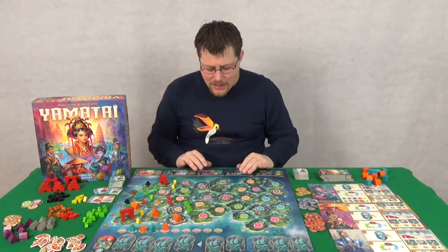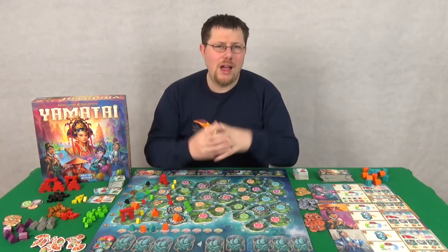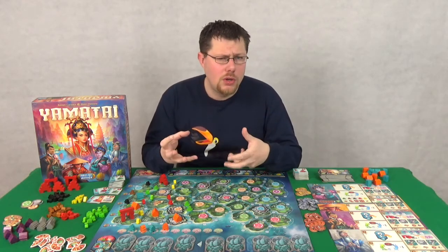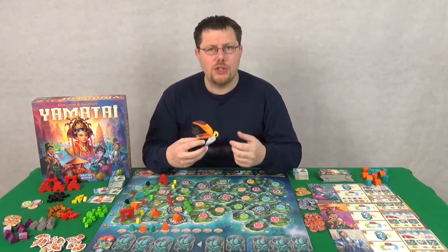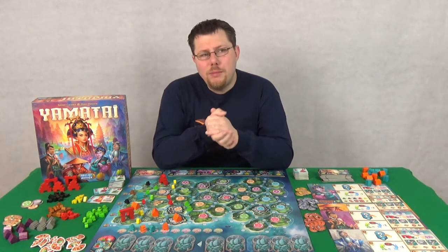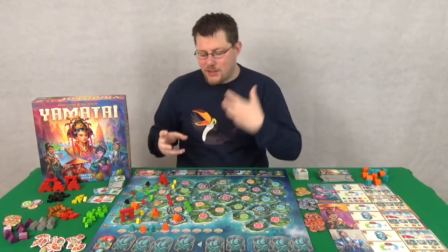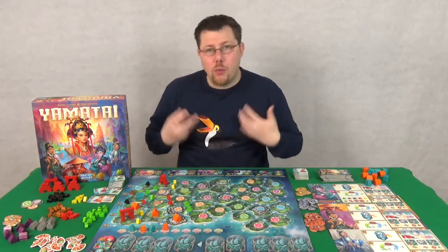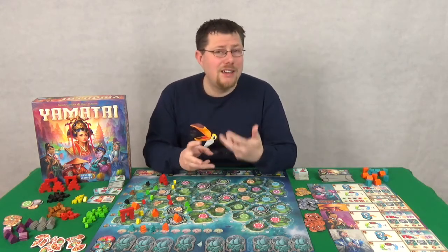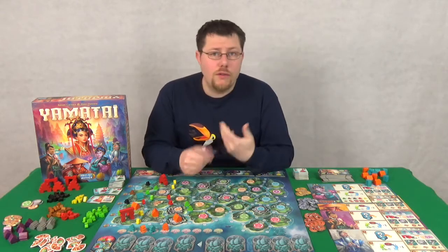But it can be too much for some people — the whole analysis paralysis idea, where there are so many options that you can't pick one. It can be an issue for some players, and of course with four people you've got more chance of that. The mechanics are interesting because what you do is going to help other people. As you place ships out, other people can take advantage of those ships, launching off them for their own trade routes and using those for buildings.